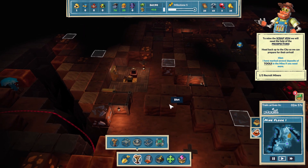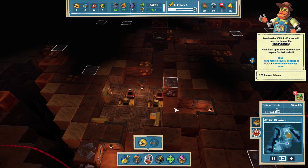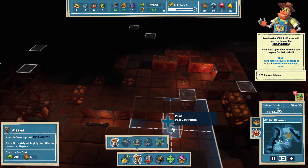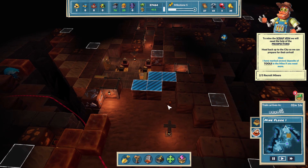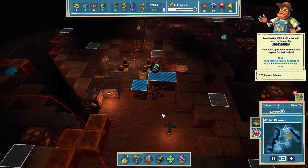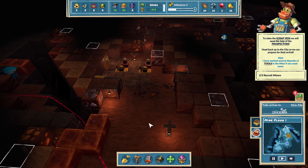Before we go up top, can we expand our miners quarters? Do we need any more pillars? There - yeah. I want to expand. Before we head back up top I want to get us to three miners. I am loving this game.